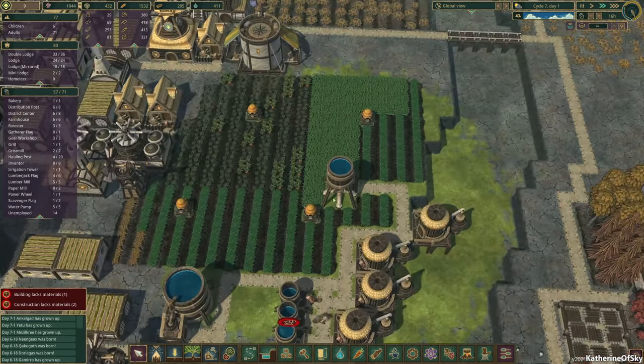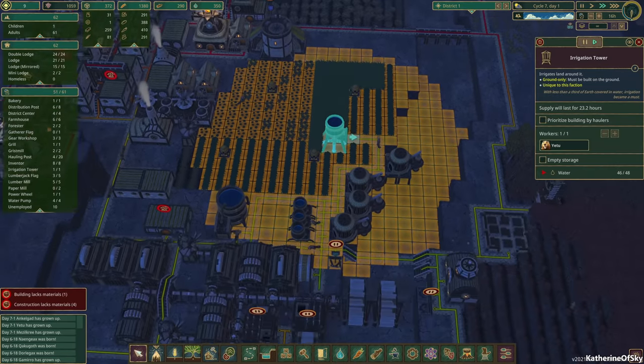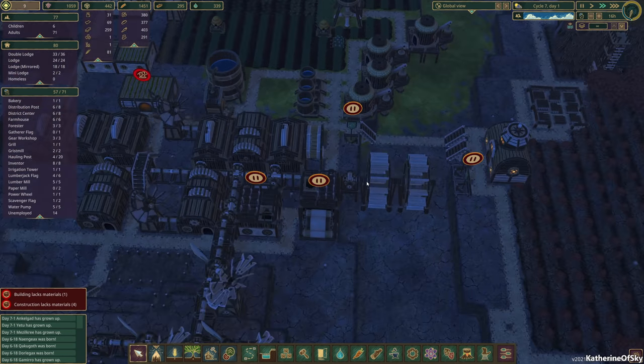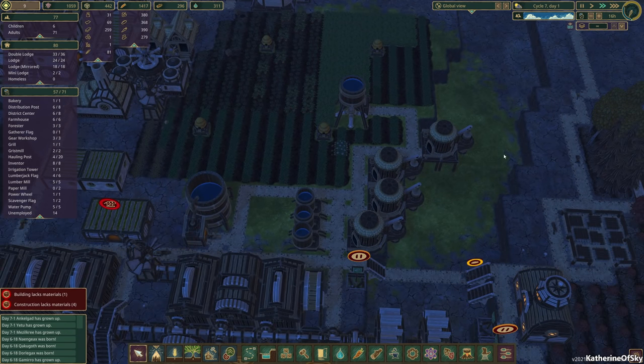These irrigation towers lose a lot of water per second. There is another method to watering crops which we'll talk about once we get some explosives — I forget what they're called. It's kind of cheaty, so I don't really like to use it. This is the proper way of doing things, because the other way is a little bit unbalanced.